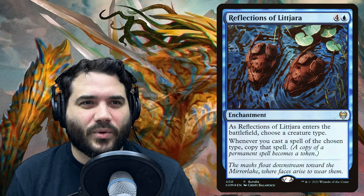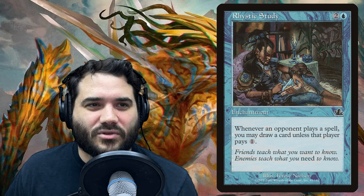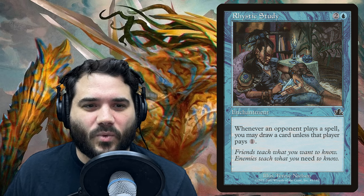For more card draw we have Rhystic Study — two and a blue — whenever an opponent plays a spell, you may draw a card unless that player pays one. Then we have Sylvan Library — one and a green — at the beginning of your draw step, you may draw two additional cards. If you do, choose two cards drawn this turn: for each, pay four life or put it back on top of your library. It lets you select which card from the top three to keep.